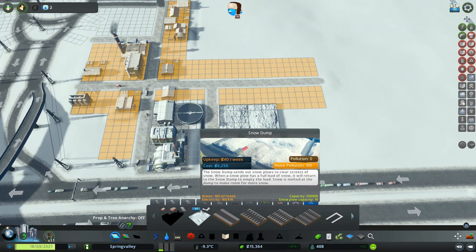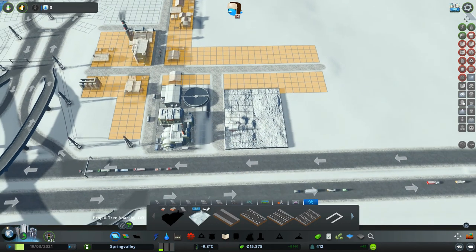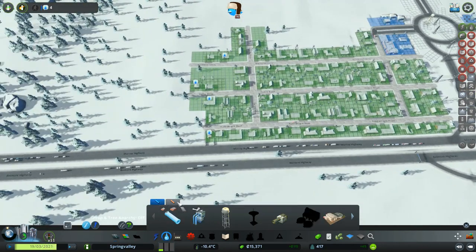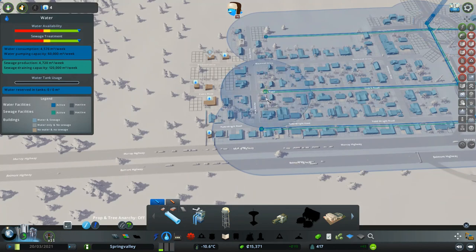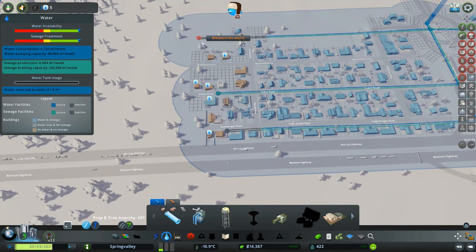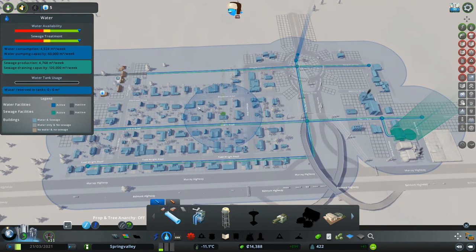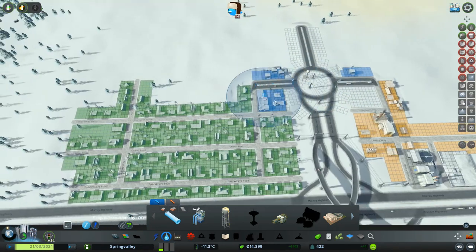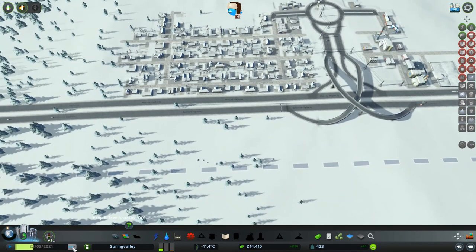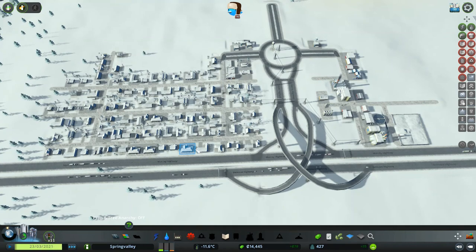Alright, well we only have $15,000 to our name, and it looks like we have some water issues too — we're going to have to bring water all the way up there. Now those citizens should be happy. I could also get a school going or a little doctor's office, but I don't know if the city necessarily needs that right now. They can go to the other cities for all that stuff. This is an industrial town right now.